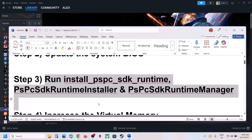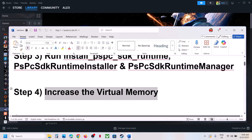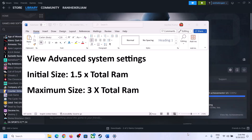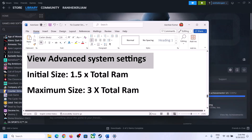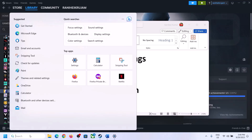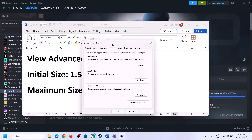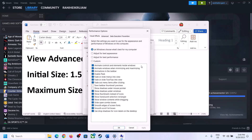Still not working? The next step is to increase the virtual memory. This has also worked for many players so it might work for you. Type 'View Advanced System Settings' in the Windows search box and click on it.